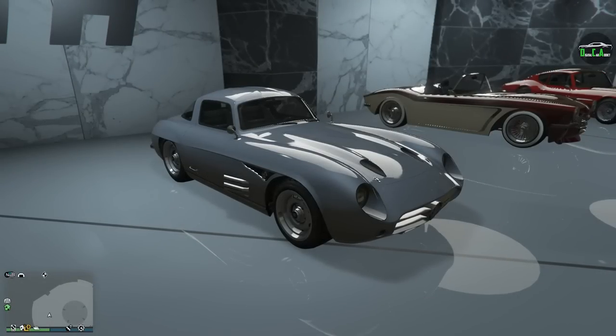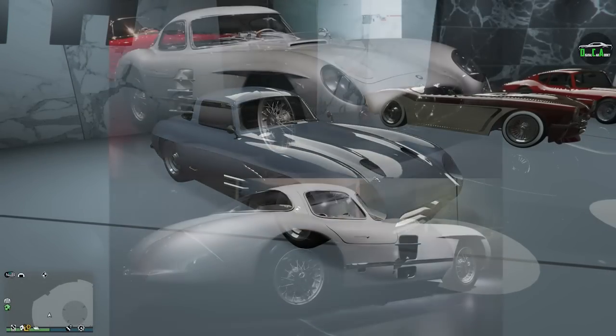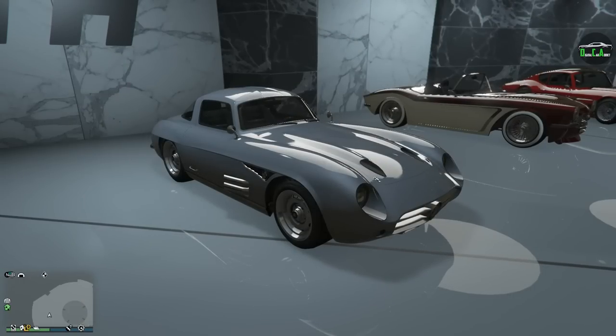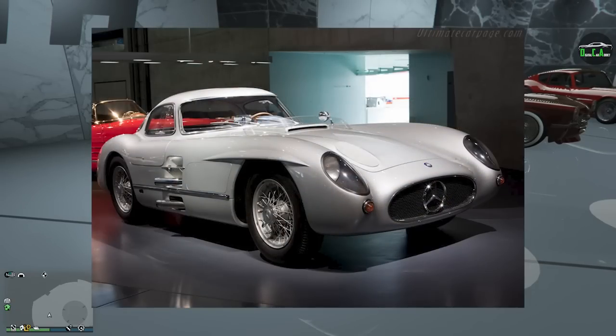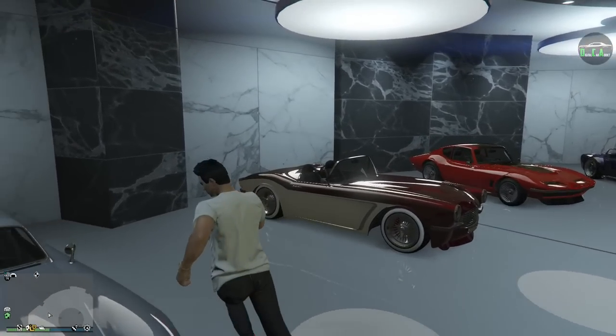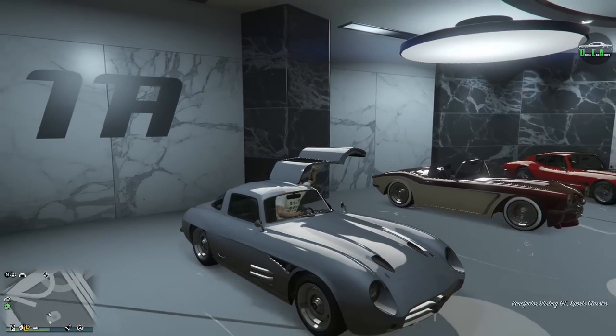The Sterling GT is primarily based on a combination of the 1955 Mercedes-Benz 300 SLR Ollenhaut Coupe and the regular 300 SL as well. It's a combination of both of them, and it's an absolutely gorgeous masterpiece of automotive art. A fun fact about the 300 SLR Coupe — there was only one ever made, and it currently sits in the Mercedes Museum in Stuttgart. So it's pretty incredible how we kind of have that version in GTA Online. Let's go ahead and check out the customization of this old Sports Classics King.